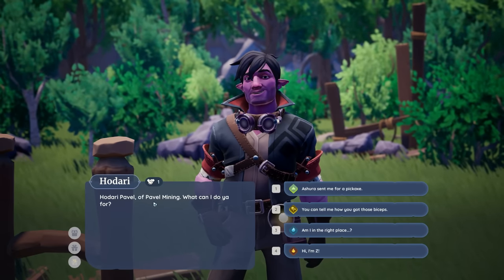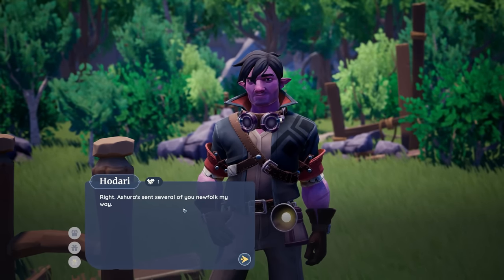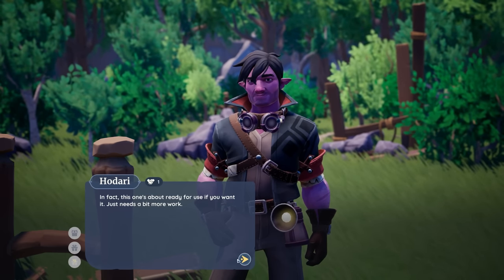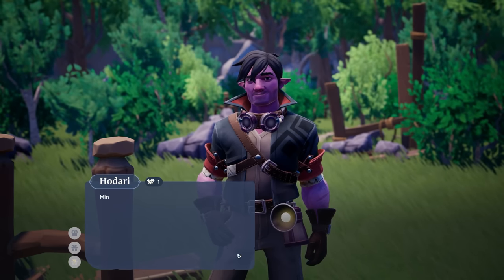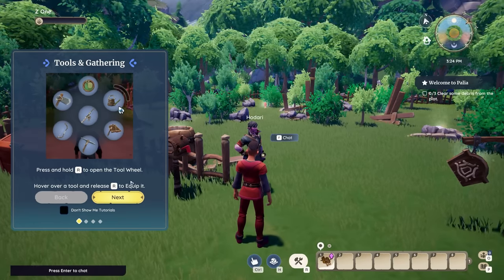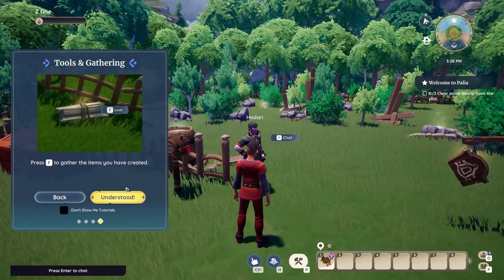Pavel from Pavel Mining — 'I should have sent several of you new folk my way. I'm out here checking the soundness of these campsites. This one's about ready to use, it just needs a bit more work. I see you've already got an axe — here, take this pick too. I always have the right tool for the right job. Use them both to clear the area.' Tools and gathering: hold R to open the tool wheel, hover over the tool and release R to equip it.